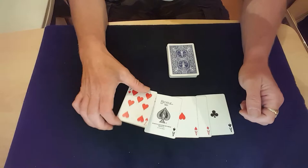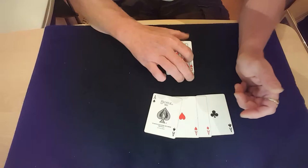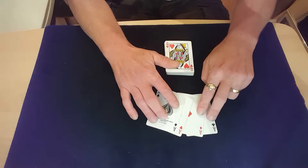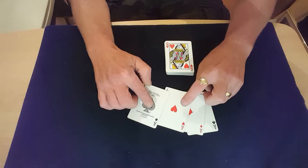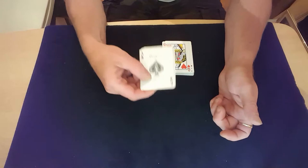You take your seven — whichever suit you want to use, it doesn't have to be a heart, it can be any suit — and put that straight onto the top of the pack. Turn the pack over and have your aces in this order: the top one on a face-up pile is your spade, then a heart, then the diamond, and then the club. You can reverse them two around, it doesn't really make any difference, but you definitely need your spade and your heart on the top.